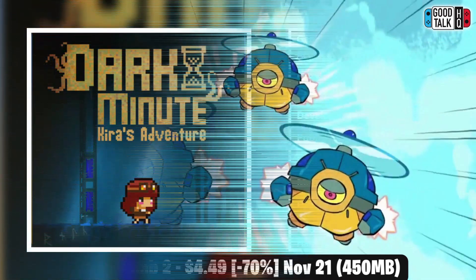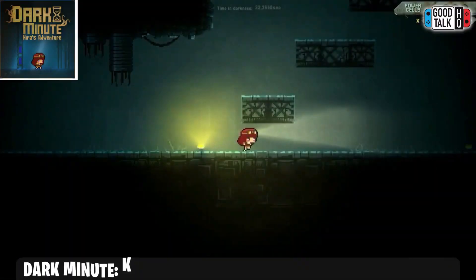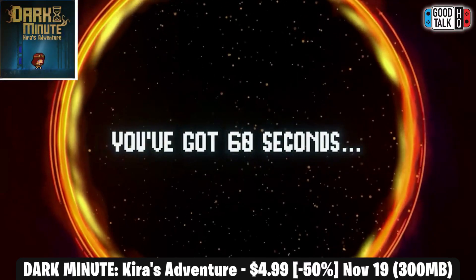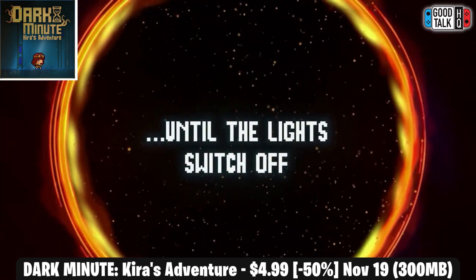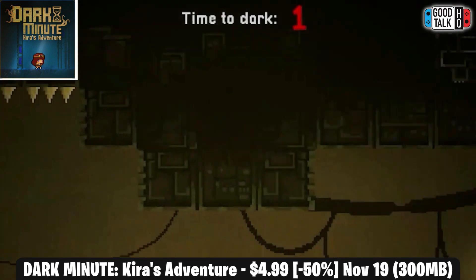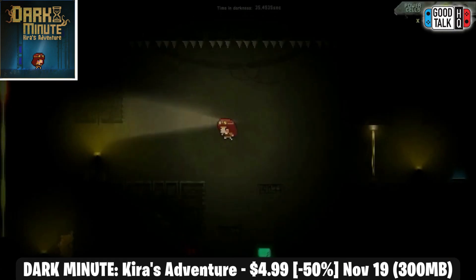Dark Minute: Kira's Adventure is a unique reverse platformer that gives the player a true sense of urgency, as each stage gives you only one minute to complete before things become much tougher. It has a download around 300MB and offers over 100 different levels where players will have to avoid dangerous hazards while collecting 3 different energy cells in order to open a door and move on. Keep in mind that after a minute your light goes out and it gets much tougher.